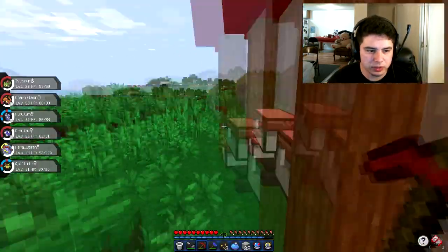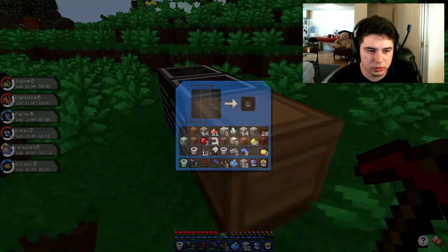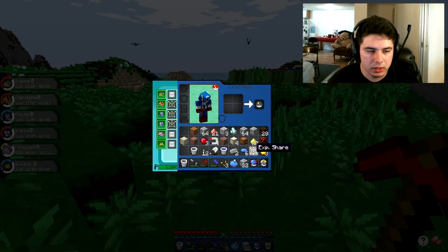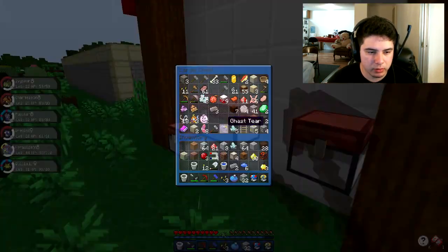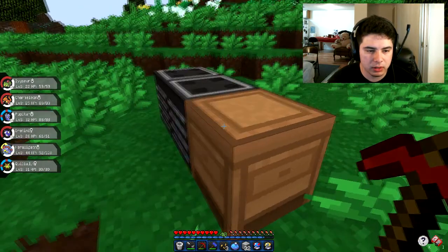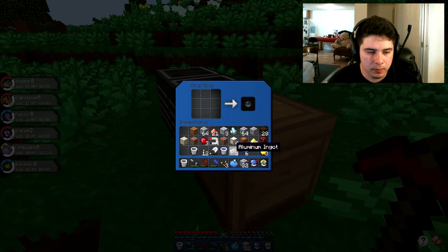I think we should get an EXP share for every single one. Let's see how this works. There's a little Starly which I should catch in a bit. I can only make one more right now, which is fine. I messed up the recipe again — it's three on top. What I'm missing is the Bauxite, which I probably have more of. Let me check — I do have more aluminum!